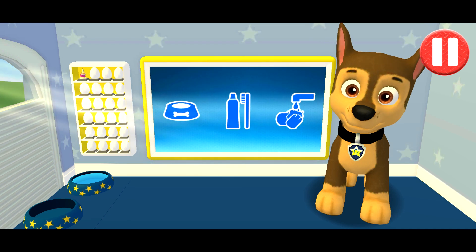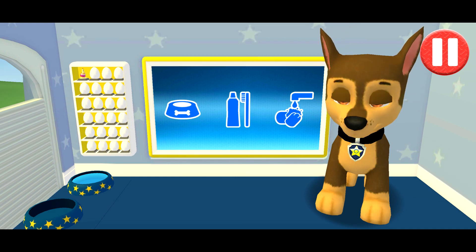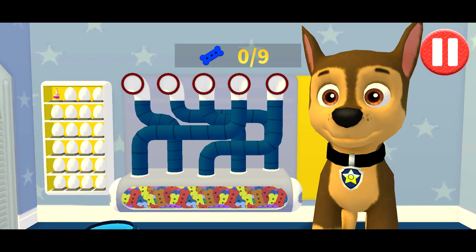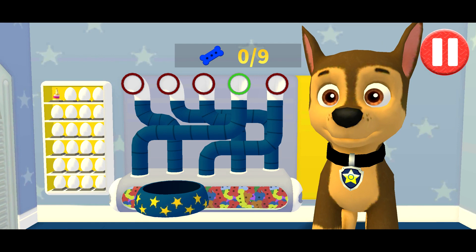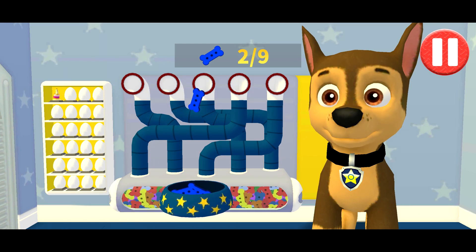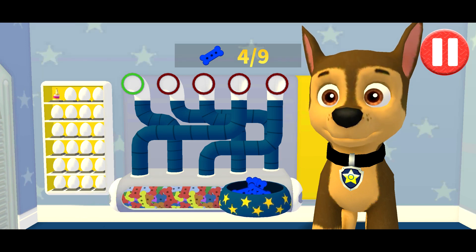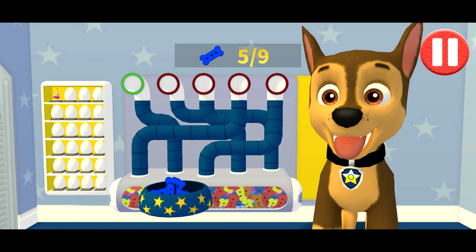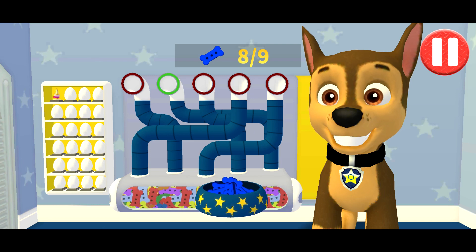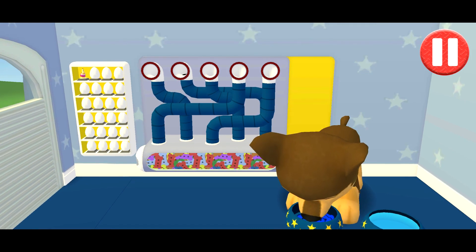Tap the blue picture of the dog bowl to feed the pup. A healthy breakfast will help me feel ready for the day. Use your finger to drag the dog bowl from left to right to catch the falling pup treats. The bowl is full — time for breakfast!